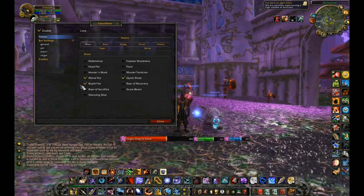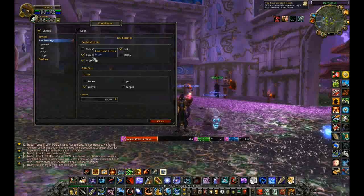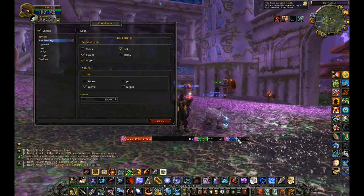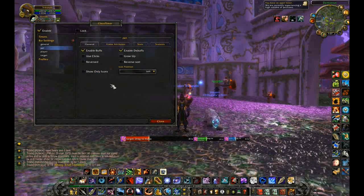I've configured it to track some of the things that I need — I took off Hunter's Mark which is one of the default ones. Then you have to set your actual bar settings in terms of which ones you want. I only have target, player, and pet available. So the largest one to the left is the target, the middle one is the player which is myself, and the last one is pet.